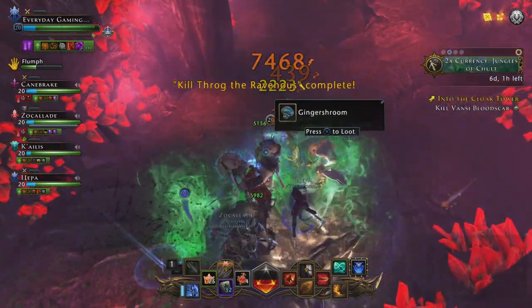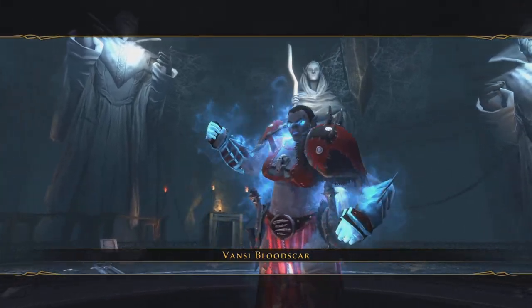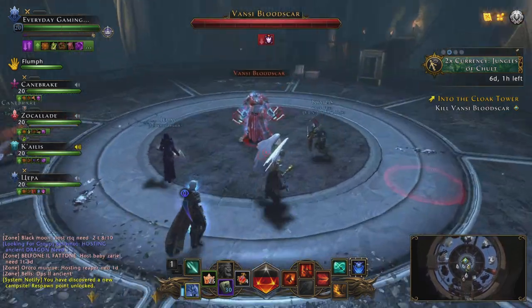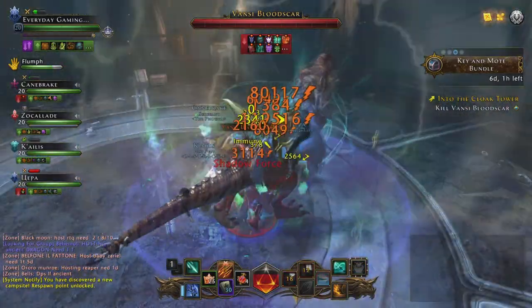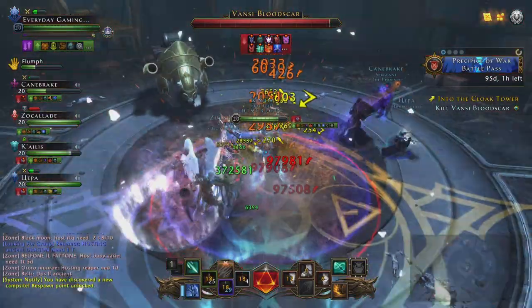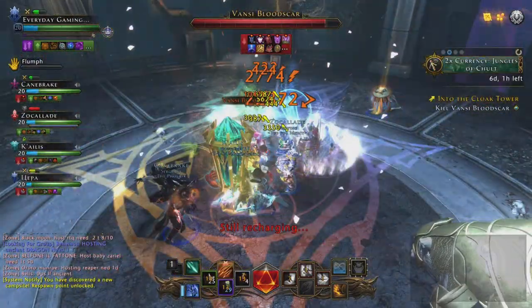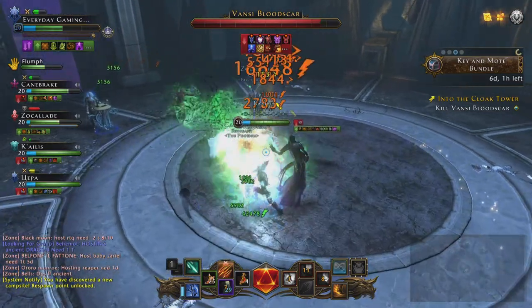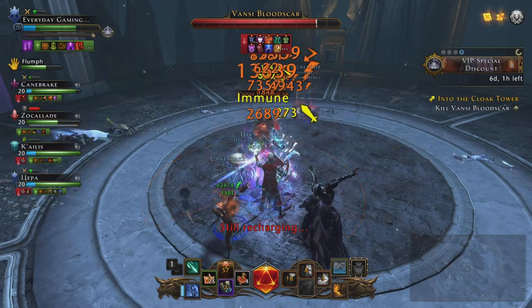Okay guys, we killed the second boss. Let's go to the last and final boss: Fancy Bloodscar. She is very strong. First of all, she has an attack where she jumps or runs fast at you if she is focused on you and you stand in front of her. That happens when you stay in the red half-circle — she just slings everything that is in front of her, and after that you will be thrown away.